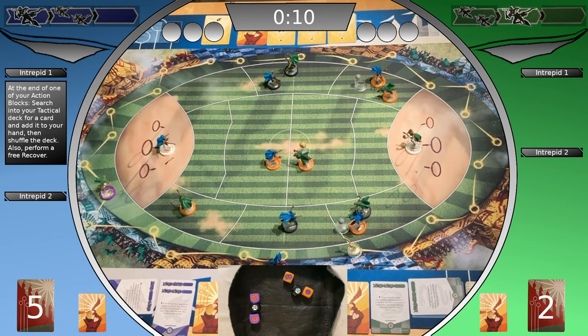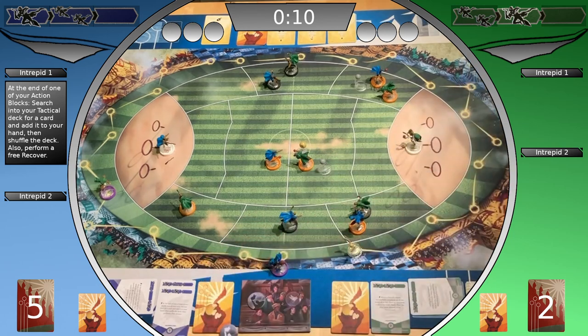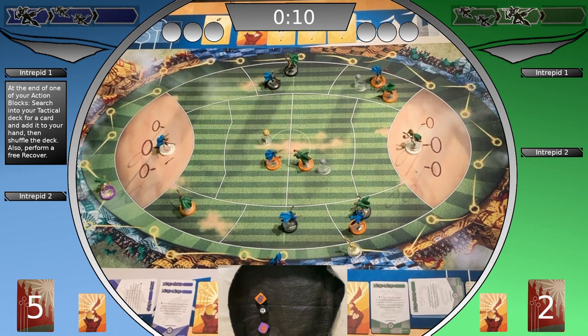Because the third action block is empty for both teams, bludger movement begins. Ravenclaw attempts a maneuver to evade the bludger — not successful. Slytherin's coach uses his Fervent Fan spectator, knocking Ravenclaw's spectator off the board. Re-rolls — still not successful. Gets a stun token and the quaffle goes loose. Ravenclaw is considered the attacking player. Slytherin's bludger movement — tries to hit the beater.